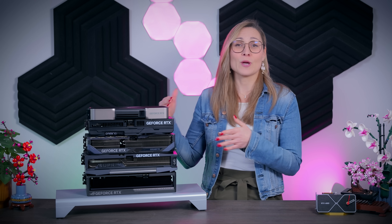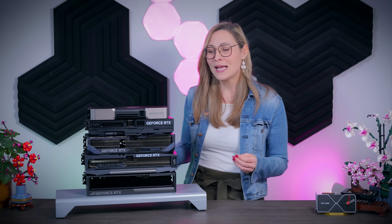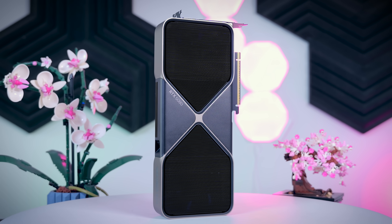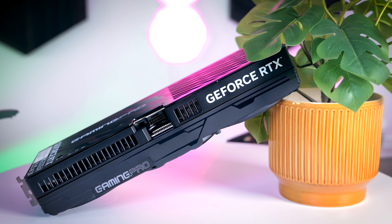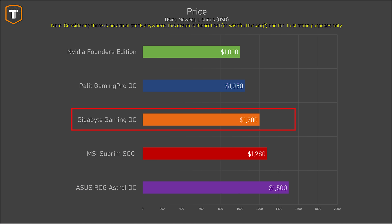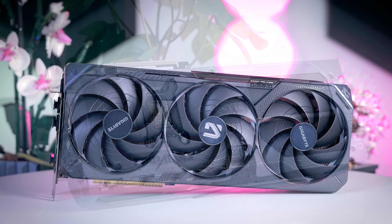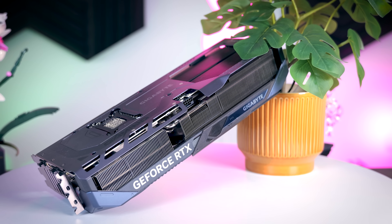If we assume those Newegg prices reflect future MSRPs, the Pallet isn't listed but the Gaming Pro non-OC is an MSRP card, so the OC version should be just a bit over that. Since none of these cards are objectively bad and they're all very capable RTX 5080s, the best value 5080 to buy would be the cheapest one you like the looks of — so the Founders Edition or the Pallet. The Pallet is worth a small premium as it is a bit cooler and quieter. A $200 premium for the Gaming OC is a bit higher than hoped, but it offers RGB behind the fan, is much quieter, and comes with an extra year of warranty, so it is still worth it.